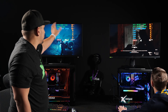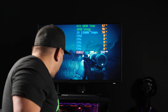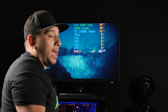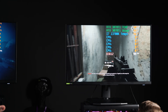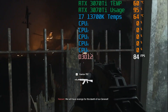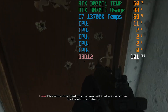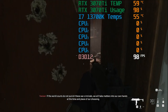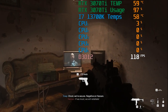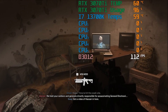Both systems are still performing very well. On mine, temps are again staying in the 60s for both the CPU and GPU. Panning to Julian, he's getting 60 degrees on the GPU and 50s on the CPU for the 3070 Ti, and he's getting 90 to 100 frames per second — obviously with active gameplay, shooting, and background action happening. This is without DLSS.